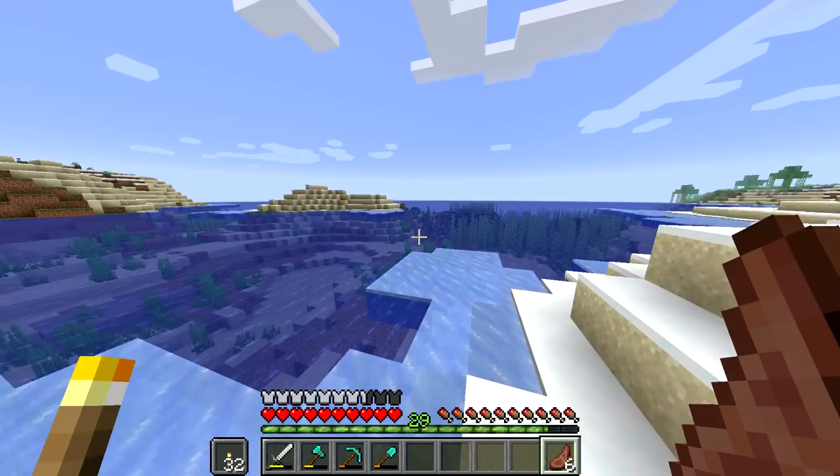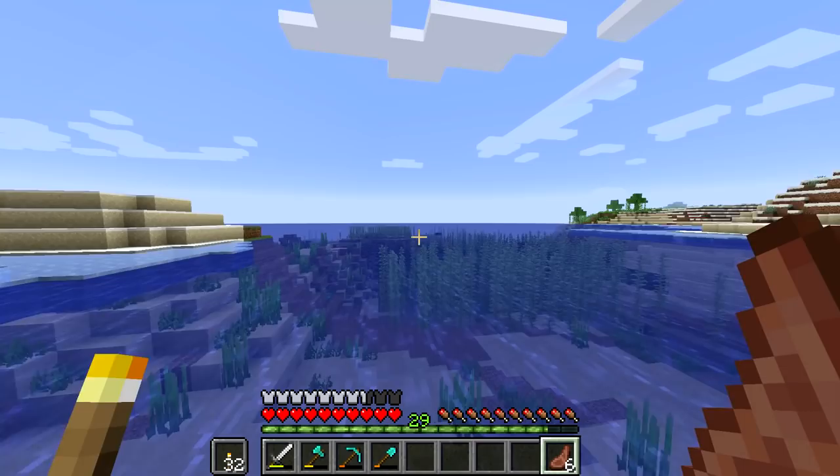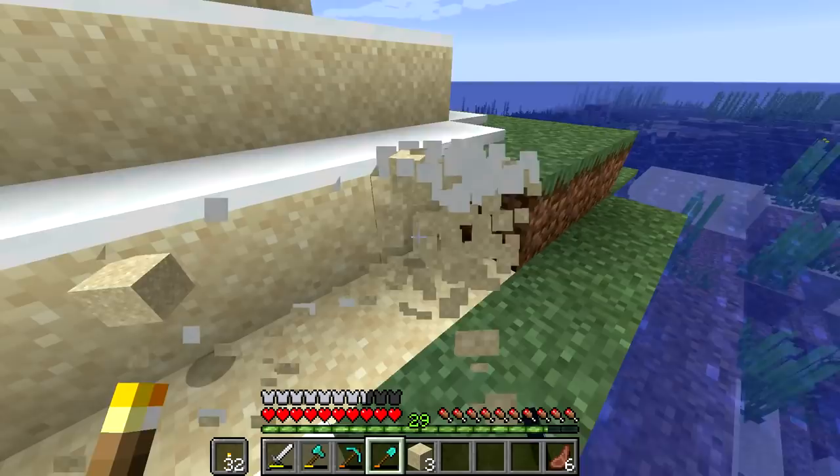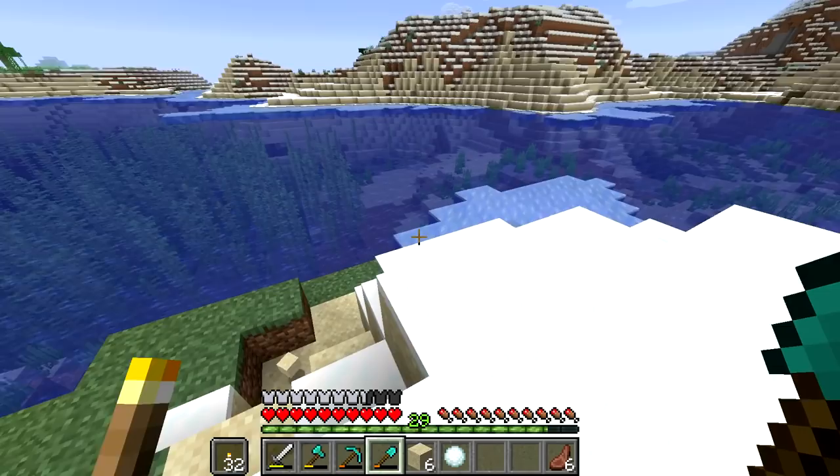Let's go over here and check this out — maybe it's the world's smallest desert biome. I'm really not sure, but I've never seen sand spawn like that. There's sandstone under it. I'm in a snowy beach biome. Well, I wish I had known this was here earlier because I could have mined out like this whole island. And I think that's what I'm going to do — just flatten out this island out here.